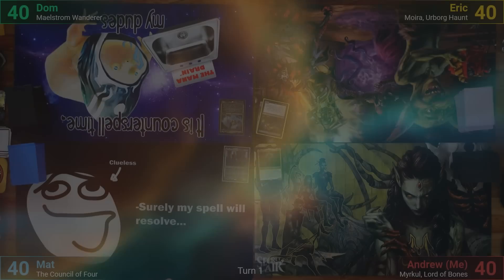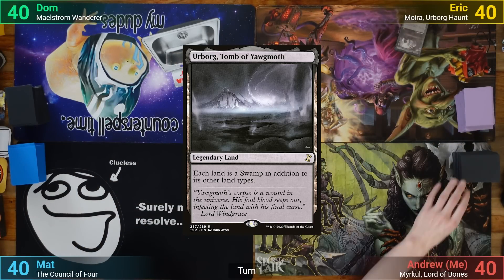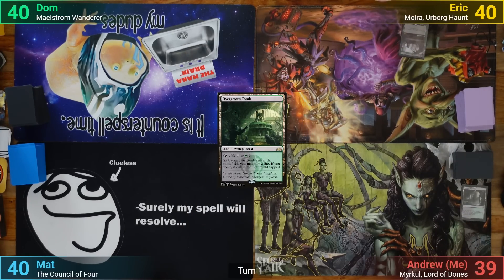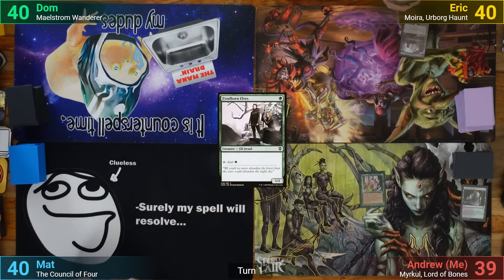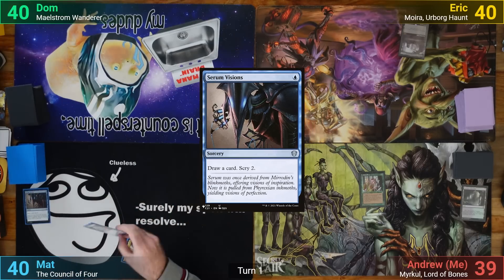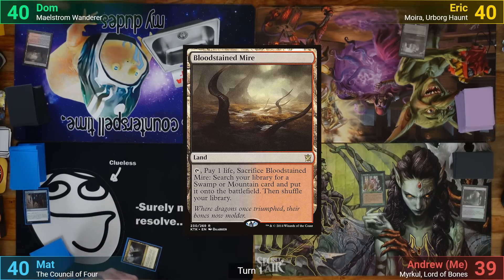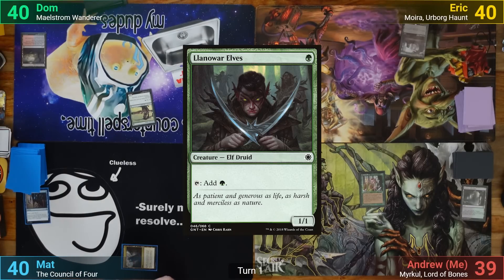Eric wins the die roll and starts us off. He draws and plays an Urborg. I draw, playing a Verdant Catacombs and cracking it to find an Overgrown Tomb, which I have come into play untapped. I take a total of 3 so I can play a Fyndhorn Elves, and pass. Matt plays a Command Tower and casts Serum Visions. He draws and then scrys 2 to the bottom, passing. Dom's got a Bloodstained Mire, copying my turn 1, but cracks it for a Taiga instead and casts a Llanowar Elves, having only taken 1.